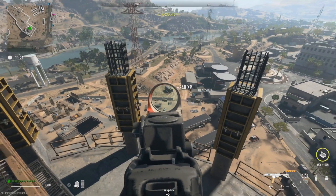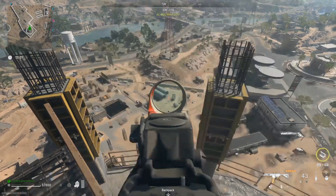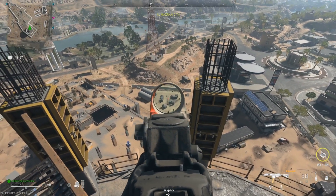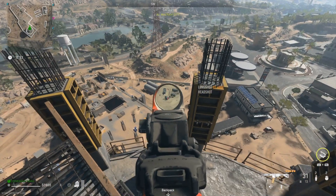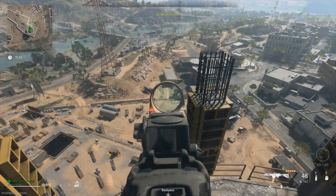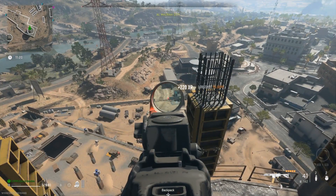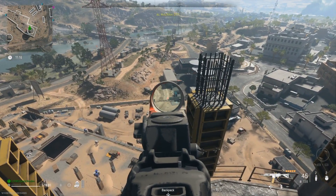There's a guy just to the right there on the wall — I'll fade over to there, let's get rid of him. Again, kind of a double tap thing, and they're all running in. They're fresh for the picking and you can get really good XP off these NPCs. He's just behind that wall — you can't see him, but I know he's there, and so does the ISO Hemlock.